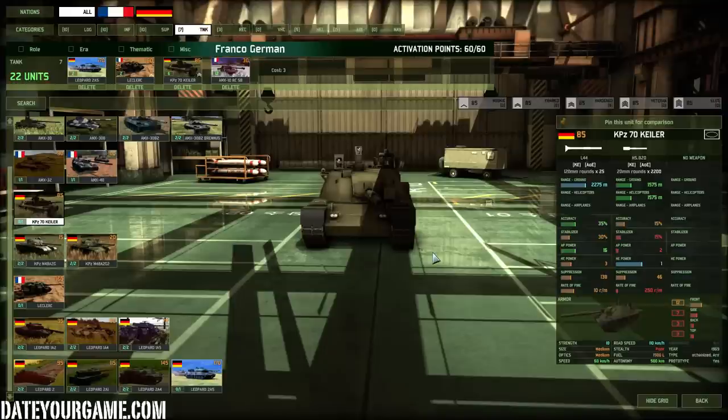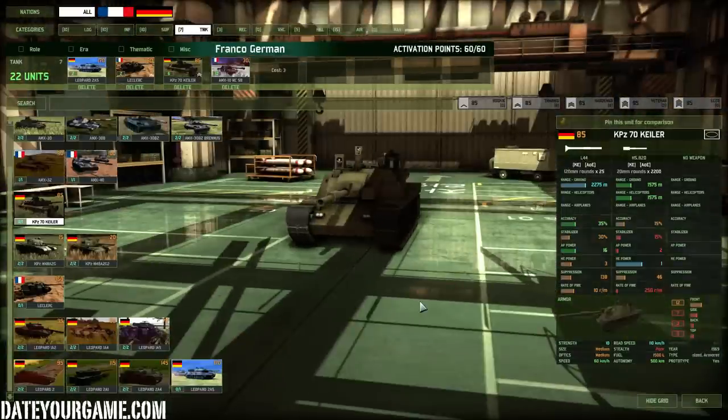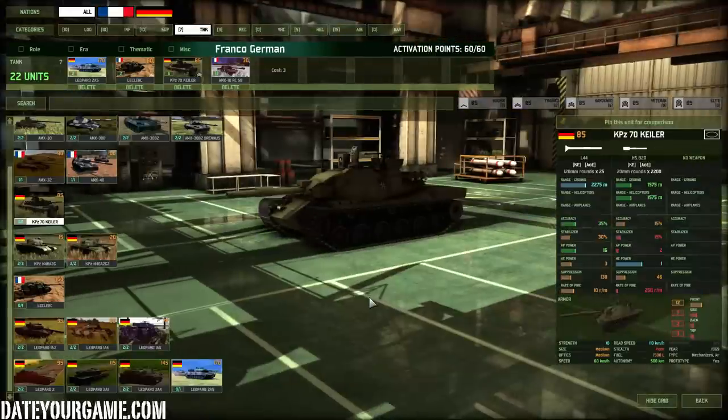I use the KPZ-70 Kyler. This is a very good tank — what makes it so good is the autocannon combined with the main cannon, which is still pretty good. The armor level is OK, like a medium tank. This is your tank for close-quarter combat fighting, especially in forest — if you want to clear a forest from enemy infantry or tanks, or ambush enemy tanks, or even choppers in some cases. Since it's not that expensive you can afford to risk these tanks much more than the others. This is your close-quarter fighting vehicle while the others support it.